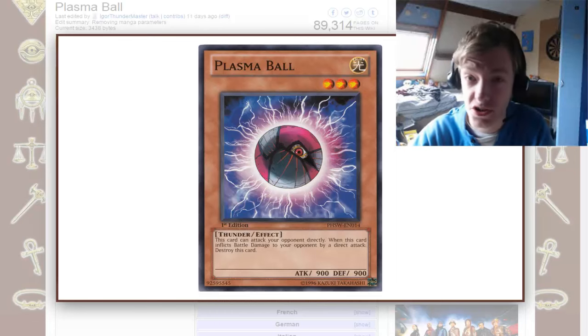Welcome to this Yu-Gi-Oh discussion video, where we are discussing Plasma Ball, a card only seen once in the anime, used by Kaito as one of the two materials for Number 20, Giga Brilliant. Never seen after that.